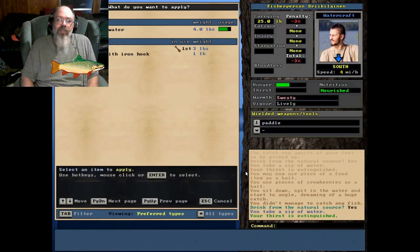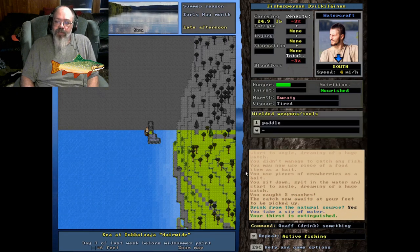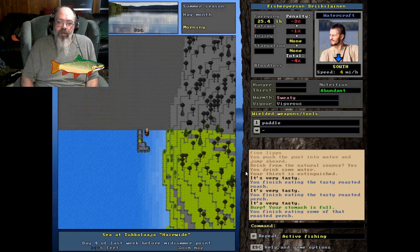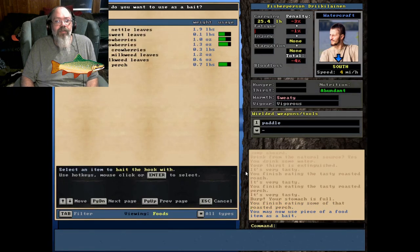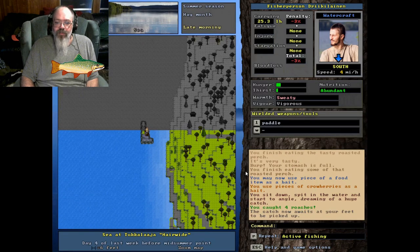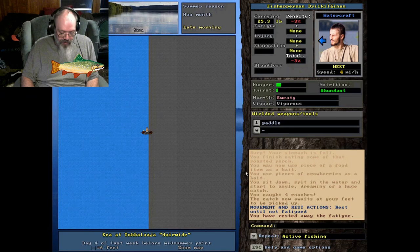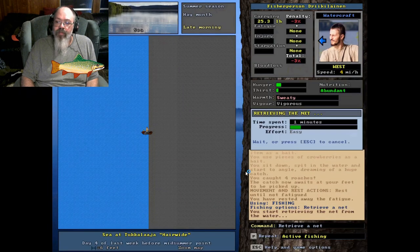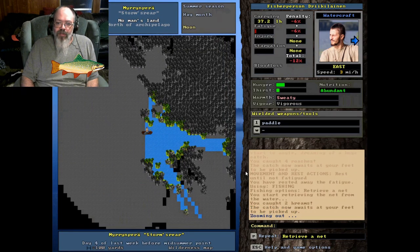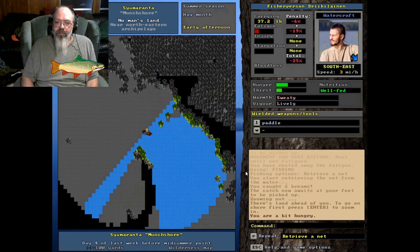Crowberries definitely don't seem to be good — they haven't caught anything. I'll try some more crowberries and see what happens. Caught a bunch of roaches — roaches seem to like them. Berries but nothing else. We're going to do a quick fishing right here in this pocket. Crowberries again — yep, roaches, that's what they seem to like. We're starting to learn stuff: berries for roaches, leaves seem to work really well to catch perch and bream and stuff like that.